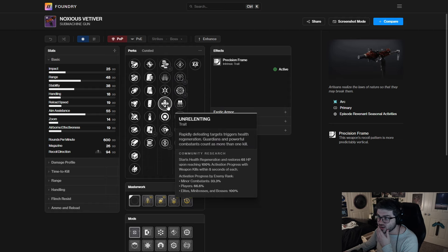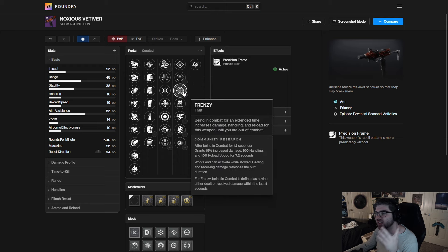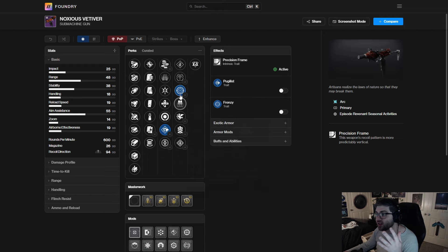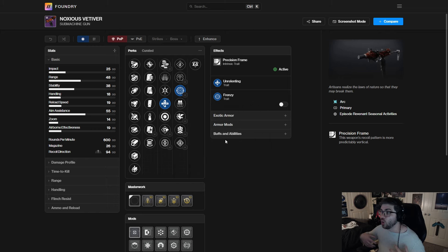In the first column you have Loose Change if you take Jolting Feedback, Unrelenting for health regen, Thresh for super energy, and Pugilist for melee builds. If you don't want Jolting Feedback, you can pair those with Frenzy, Death Measures, or Rampage — Frenzy is probably the best of those. Something like Frenzy/Pugilist or Frenzy/Attrition Orbs gets you a bunch of handling and healing. Frenzy/Unrelenting seems like the best overall go-to option — it's just a solid SMG.